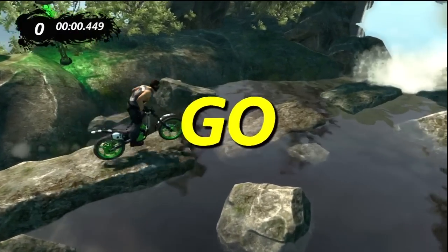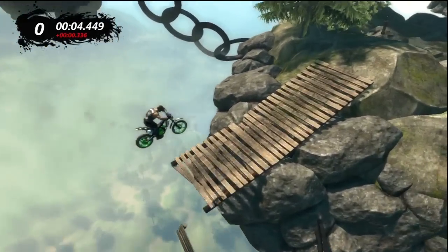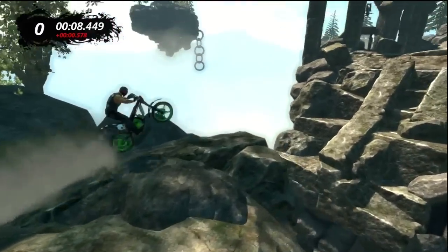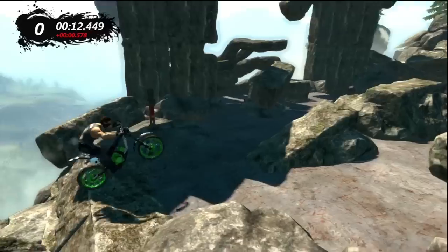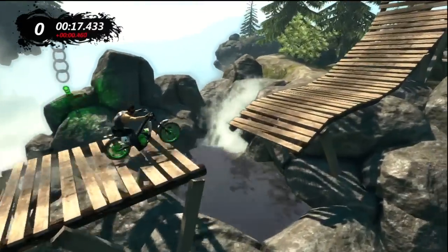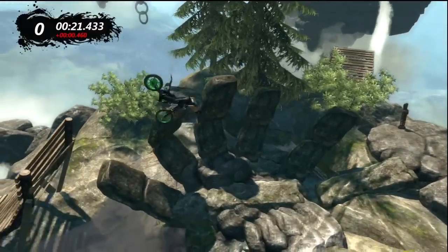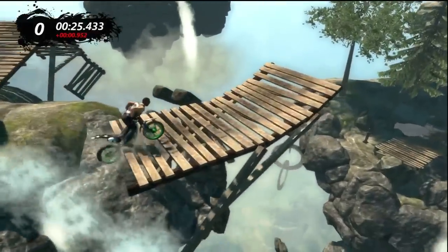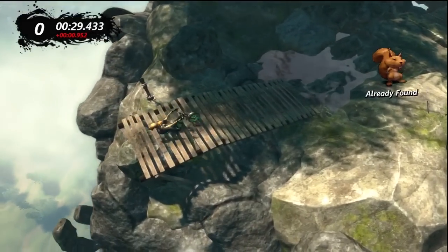Squirrel number 10 is on the track Archipelago in the event Collateral Damage. This one doesn't have a static squirrel location — you have to perform 5 backflips without crashing, and the squirrel will appear on the back of your bike. This track has a lot of ramps and a lot of places to do backflips, so just take it easy. Once you hit your 5th and final backflip, the squirrel will appear on the back of your bike.